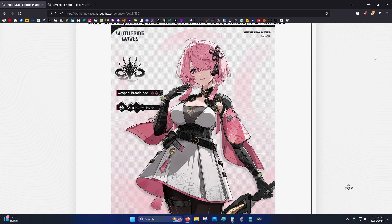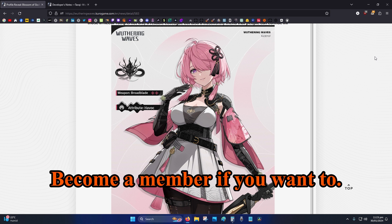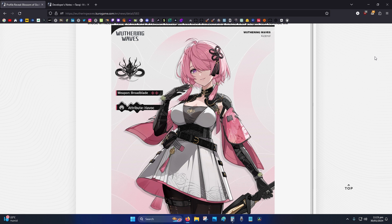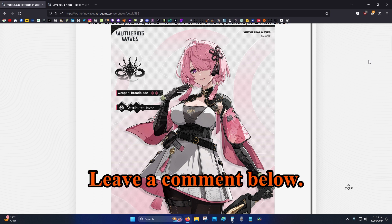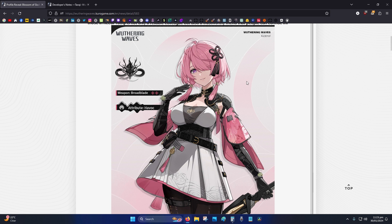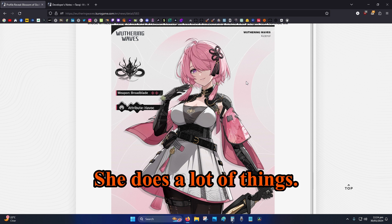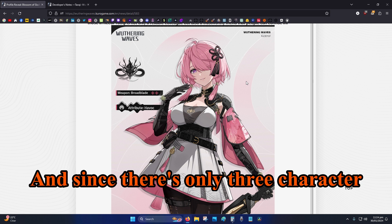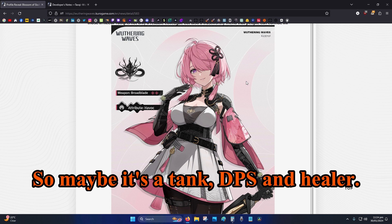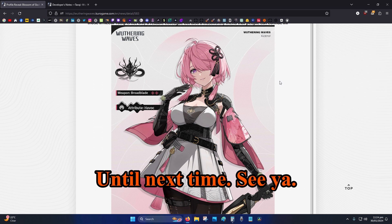Those are my thoughts, thanks for watching. Be sure to like, subscribe, share with your friends, ring the bell, and drop a comment below — was this helpful? Are you going to wish for Tao Chi? She seems like a rare, versatile character who does a lot of things. With only three character slots in your party, maybe it's a tank, DPS, and healer setup. I hope she's really powerful — until next time, see ya!